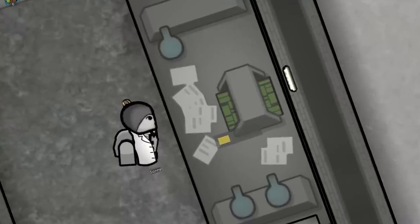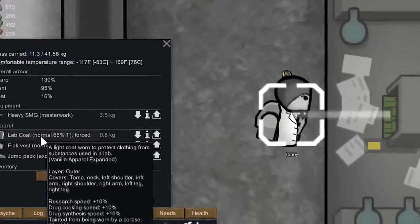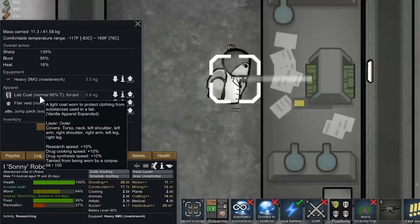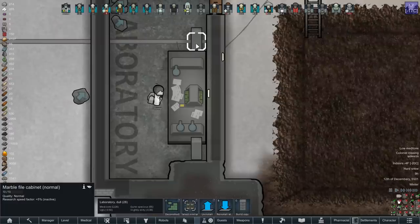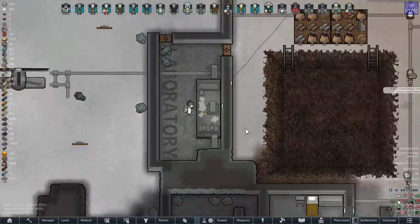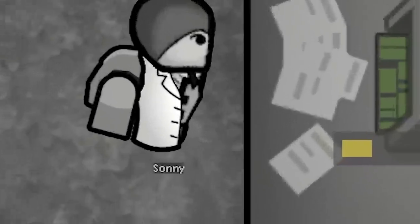While I love researching for 50 hours straight, I just wouldn't put you through it. There are certain things you can do to lessen the time spent on it. For example, Sunny has this tainted lab coat which gives him 10% more research speed, as well as filing cabinets — only one of which seems to be operative, so we'll note that for the future. I hope you don't mind me skipping ahead here a bit — there's a lot of research to do and it's just a lot of maintenance over time.